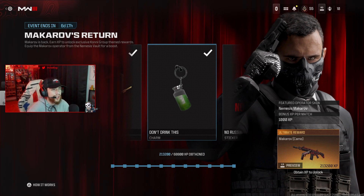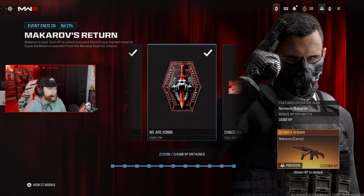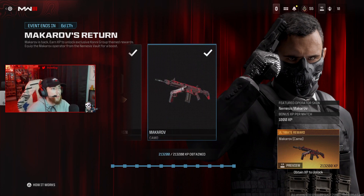There's a brand new 'Don't Drink This' weapon charm at 68,000 XP - I don't know if that's like the gas they stole from the Warzone event. I didn't play the campaign but that's pretty cool. We also got a No Russian sticker, which is sick, and the 'We Are Kani' emblem at 114,000 XP, a brand new calling card, and some more battle pass XP.